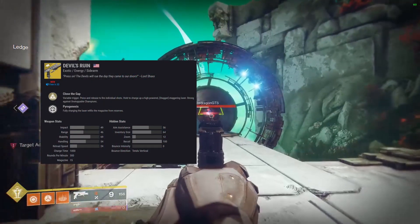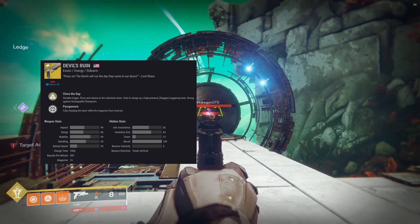Effective range is 16 meters. If we take a look at the stats, the first thing I want to point out is that 100 recoil — perfect for a sidearm, but even more important as a fusion rifle. It has a decent range at 46, but a low aim assistance at 56.